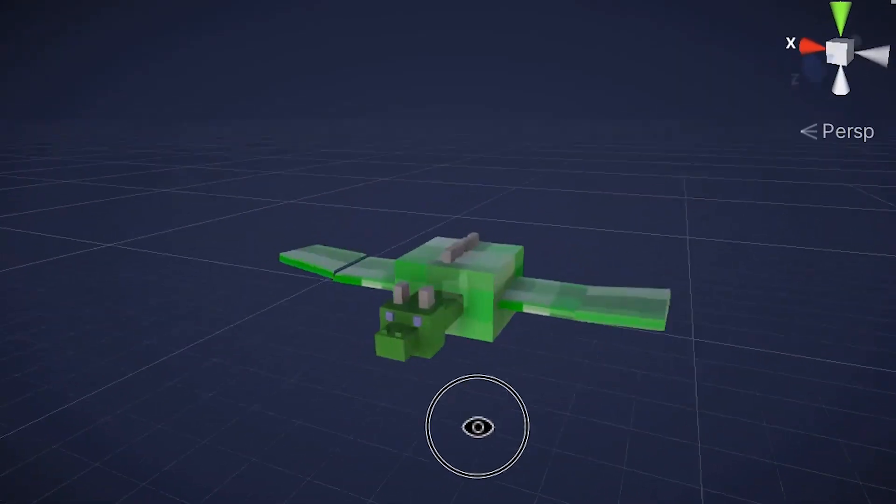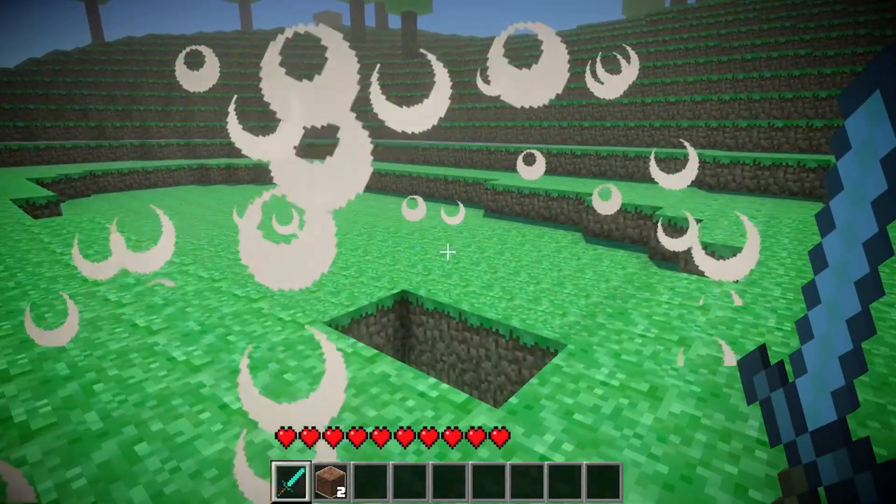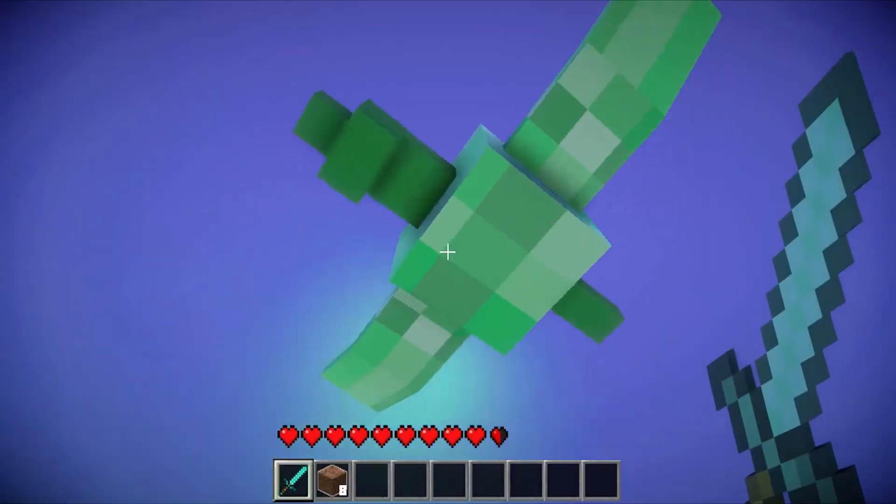I also wanted to make my own mob. I call it a flying creeper thingy. It basically flies around dropping explosive TNT. And unless you could get really high up, good luck trying to kill it.